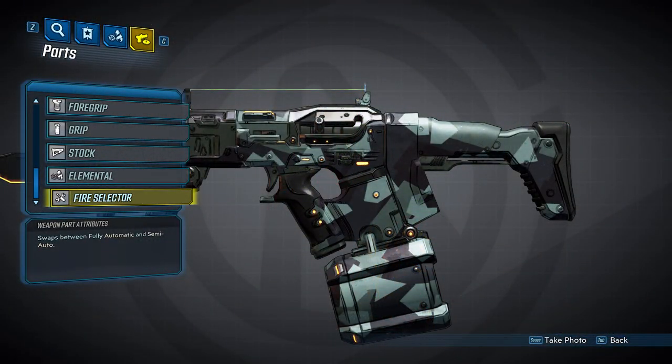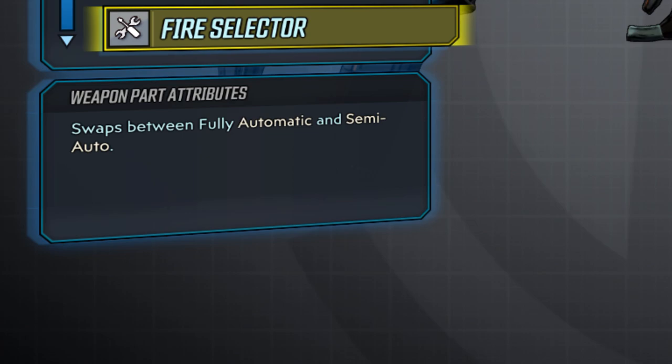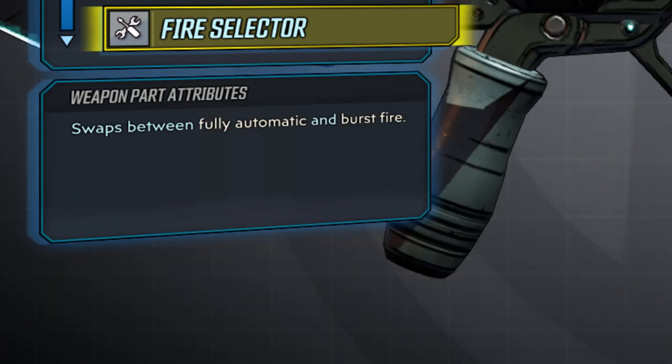So what's up with Dahl in this game? Dahl weapons have the ability to switch between two firing modes determined by the fire selector part. They can swap between two of the following: fully automatic, semi-automatic, and burst fire. Nothing flashy, but it makes them a lot more versatile compared to only firing in bursts.